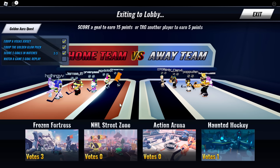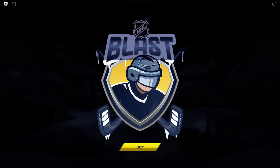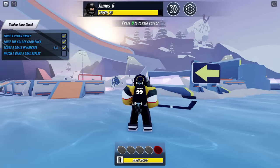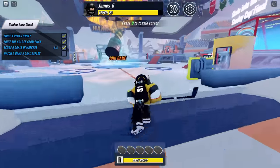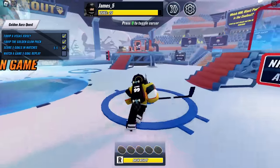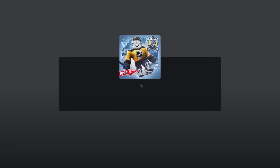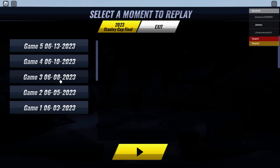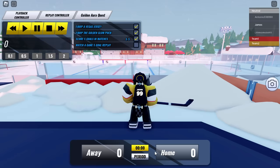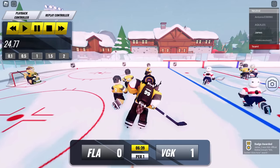Now we're going to exit, go back to the main menu, and the final task says watch a game five goal replay. This means game five, so go over to the portal that says skate into the 2023 Stanley Cup Final. Go into the portal and wait for it to load, then select game five on the replay controller — it's at the top. Choose anyone, I don't think it matters. Just wait for it to load — it might be a bit laggy — and you should complete the final task and get the free accessory.